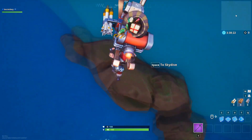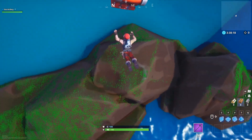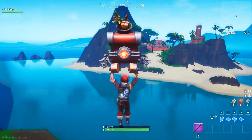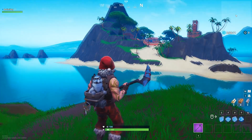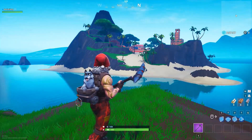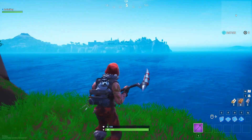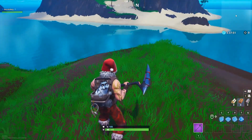We're gonna land on this rock. Let me just skydive, and then we land, and then you can get a great view of the rock itself. You are on the hidden island — that is so crazy. You can see that boring old island off in the distance, and that is so crazy how easy it was.